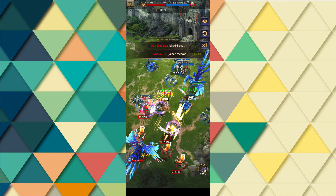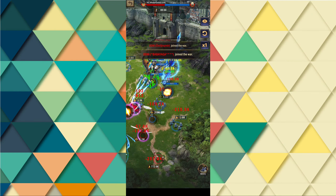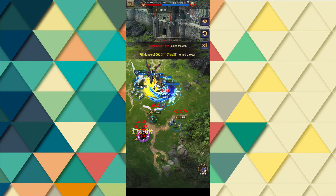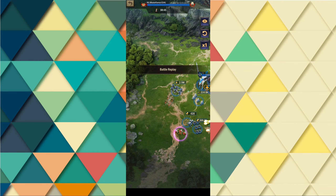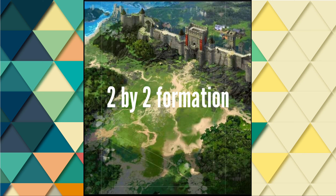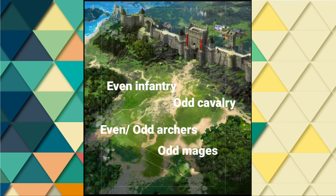We can see mages fighting one another at the 26th second. When there isn't a nearby target for the troops to hit, they will move. The mages move down after eliminating frontline troops. Even mages experience the same thing. As a result, protecting your heavy backline is crucial. Sending a 4 by 4 formation is inefficient — the odd archers in this spot don't do anything. It is recommended to use a 2 by 2 formation rather than a 4 by 4. Send odd cavalry and even infantry to the front lines. Send even or odd archers and odd mages to the backline. That is the most perfect solution.